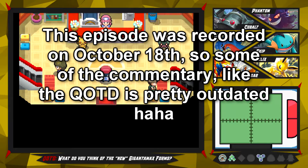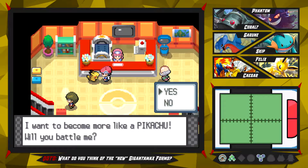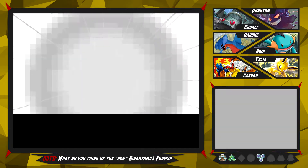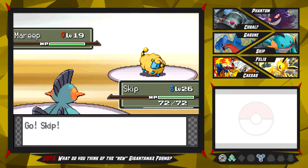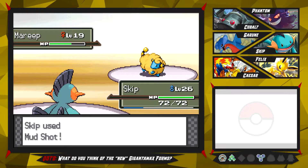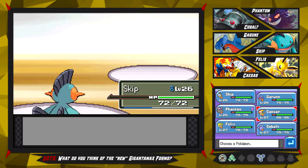Hey guys and welcome to the next episode of a Pokémon Platinum Randomizer Nuzlocke. We're here in the Pokémon Center because I just spotted this little Pikachu guy right here. He wants to become more like a Pikachu and will battle me - sure, it's a free battle and I'll take those. In today's episode I want to explore the Solaceon Ruins and make progress on the next route toward the next city, so if you're excited for that, be sure to press the like button down below.